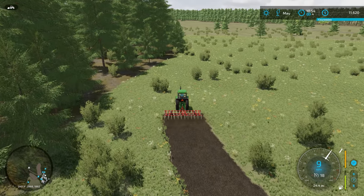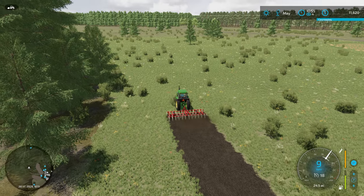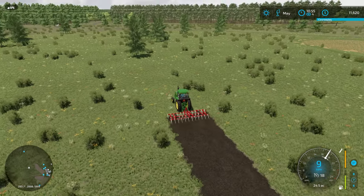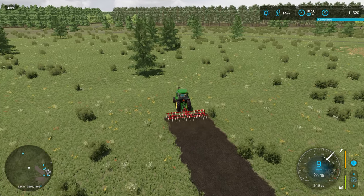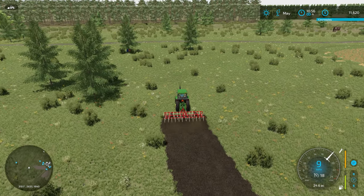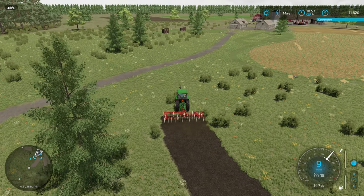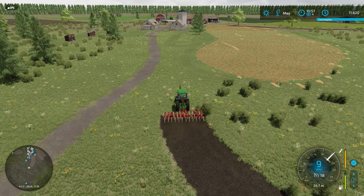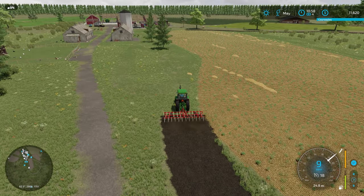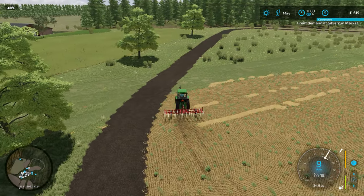I'm eyeing where the field is now — I want to head up towards that tree and then loop back to connect the field. We'll hug the existing trees but leave a nice gap so we don't have to cut them down eventually. I don't square off my fields — I got a couple comments about that. It could be more efficient but it doesn't look as nice. We'll respect those trees and blend back into the original field.